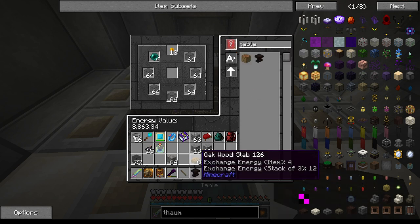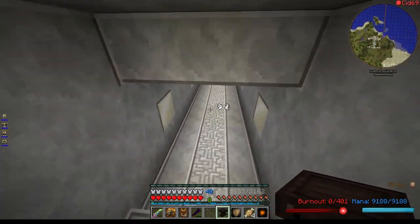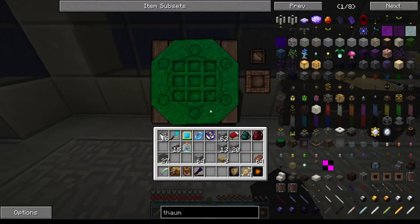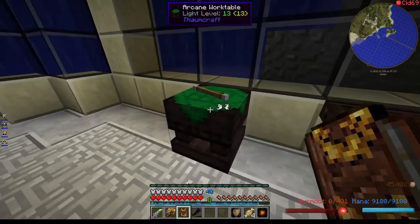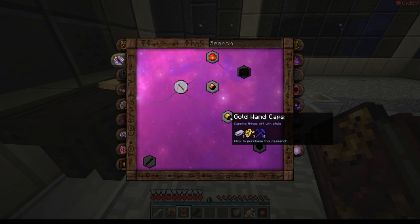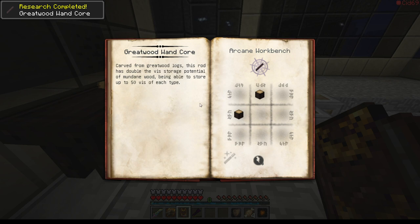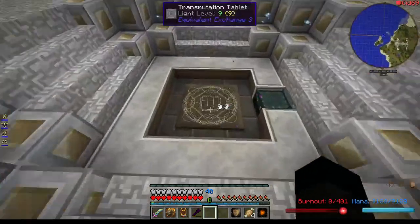There we go, got one of those. I'm not going to do a huge amount of magic today — I've got a few plans for things I'd like to start and work on. Some of it's underwater, partly anyway, and some of it's not. The first thing we need to research is, because this iron wand is basically rubbish, we need to learn gold wand caps and greatwood one core. We can do those.